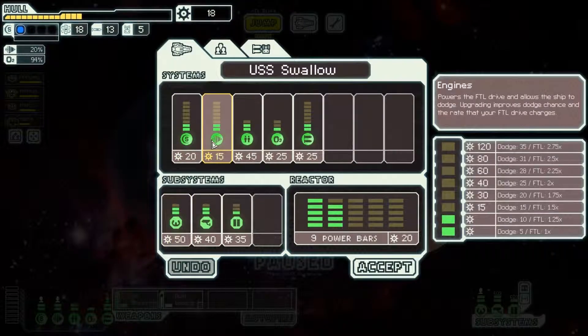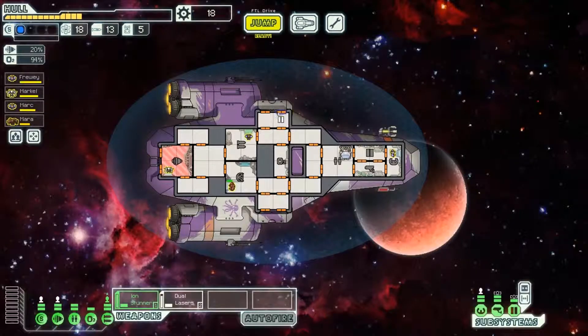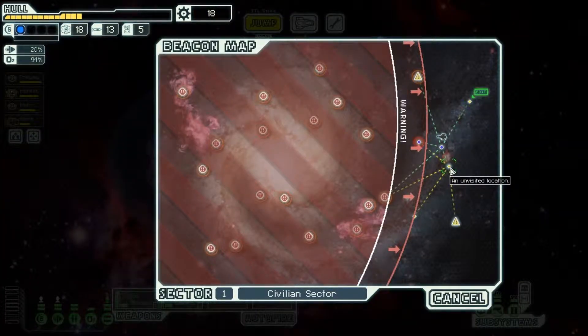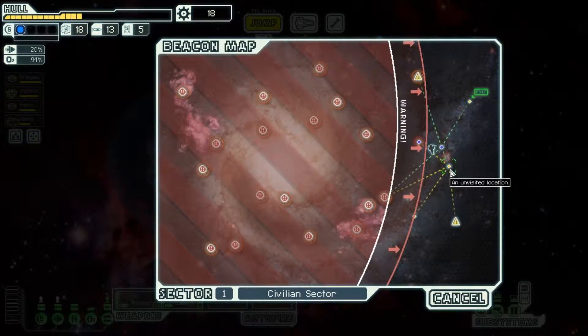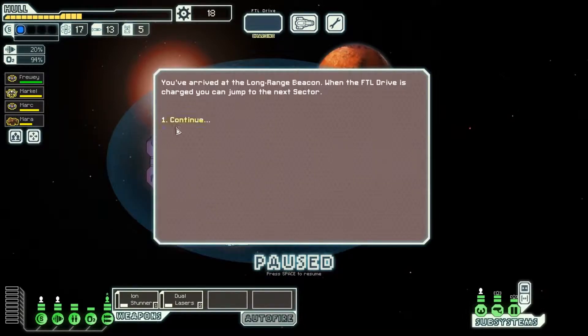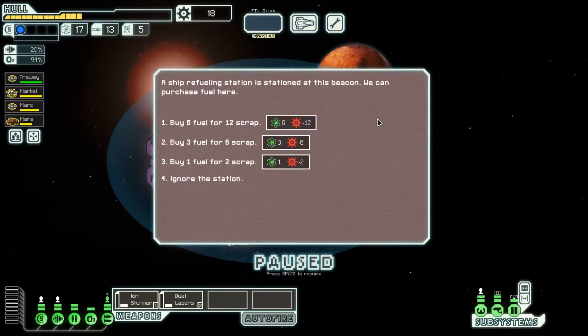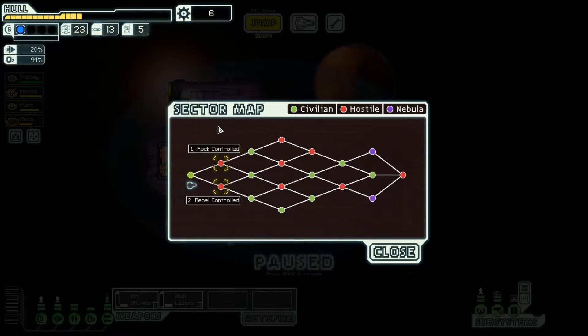That's the extra system power, maybe some evasion too. I could go for the full clone upgrade — I'll decide in the next video. I'll visit a location — oh no, I can't go there because then I've got two jumps to get back. I think the game's figured out that I don't like nebulas. But yeah, we're gonna leave the video here, so thank you all very much for watching. I hope you enjoyed the video and I'll see you all again soon.